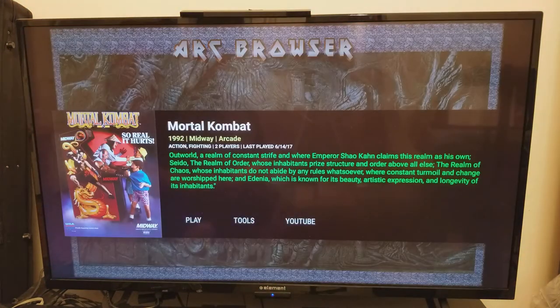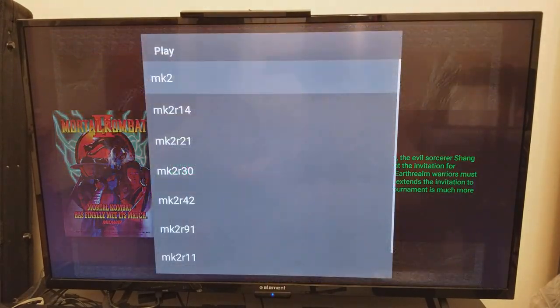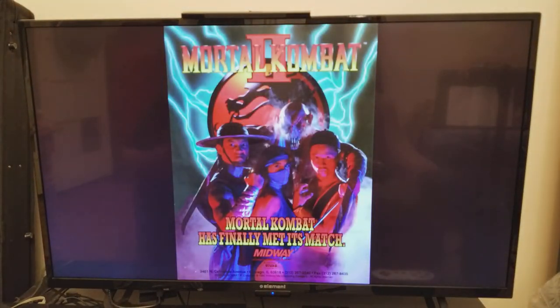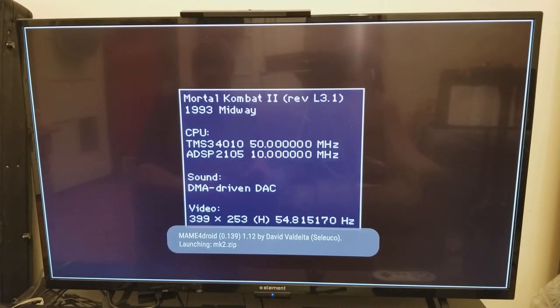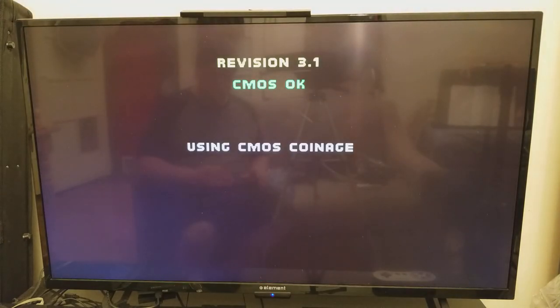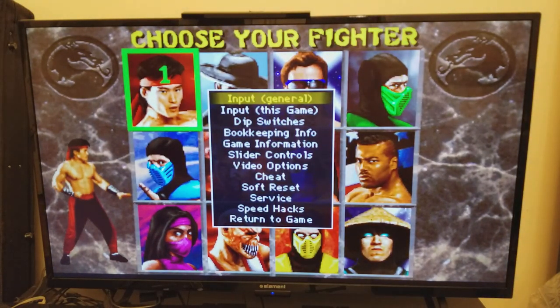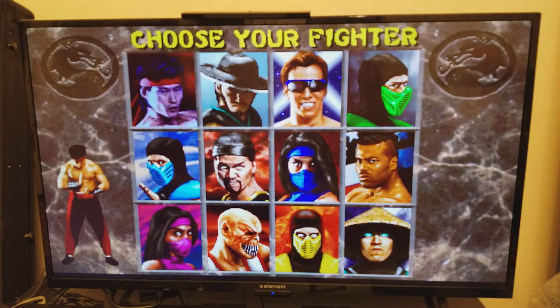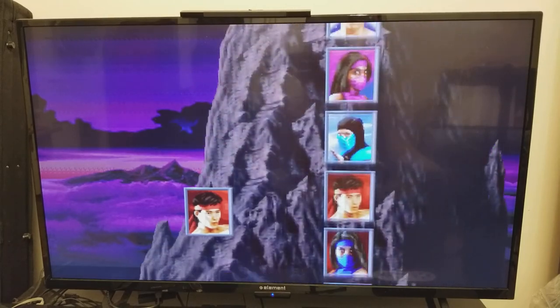I'm going to go to a different game. We'll go to Mortal Kombat 2. I have all these games mapped out, I have favorites. If you press — I think it's L1 on this stick — I set it up to be L1 and Start to bring up that menu. That's the menu I can't get to in RetroArch.